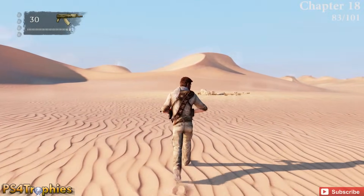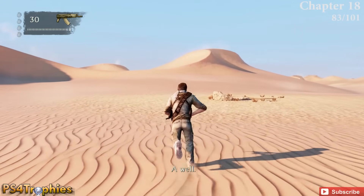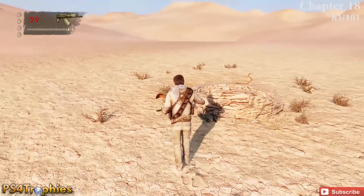There's no treasure in Chapter 17. Chapter 18 has one single treasure — when you come to the well, this treasure is actually inside a vase, so you'll have to shoot it open in order to reveal it.